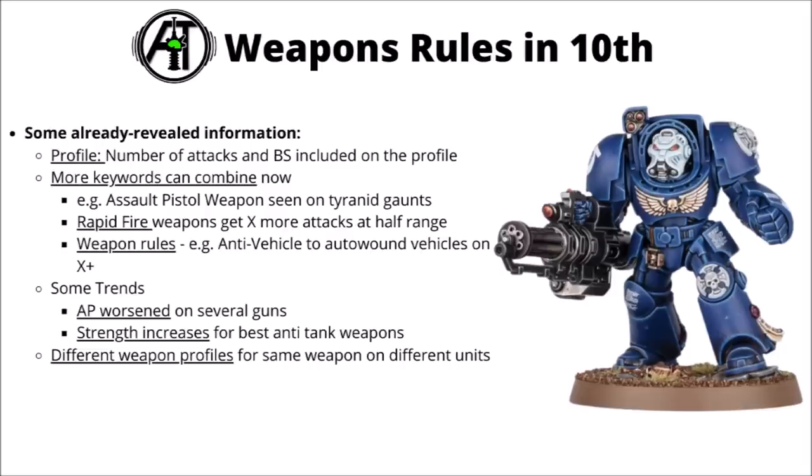On the numbers themselves, they've told us there are going to be a fair few trends in 10th. For the most part it looks like anti-tank weapon strength is going up a bit, but anti-infantry stuff is broadly staying the same. That's all to do with the stretching of the toughness system, to try and make vehicles a bit more impervious to small arms. Quite a lot of weapons have got slightly less AP than they used to, such as the power fist going down from AP3 to AP2. Different weapons will also have different profiles depending on whether they're mounted on a vehicle or carried by an infantry trooper.